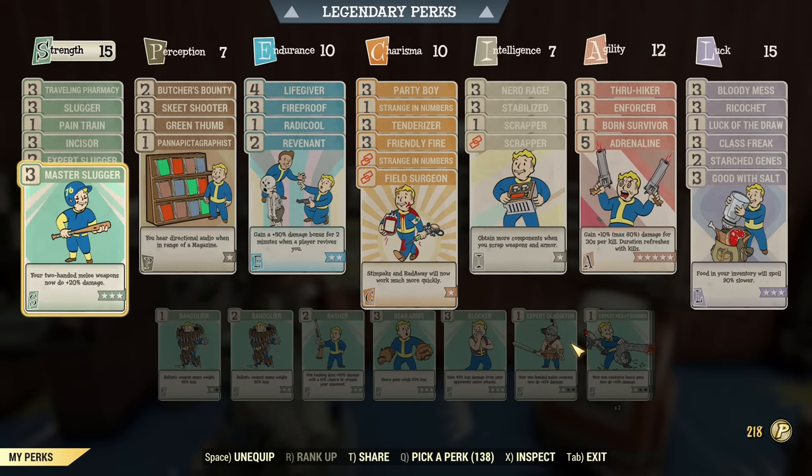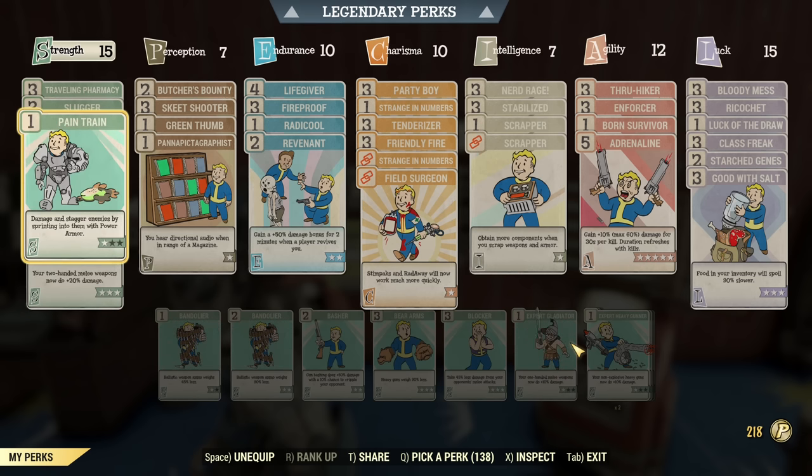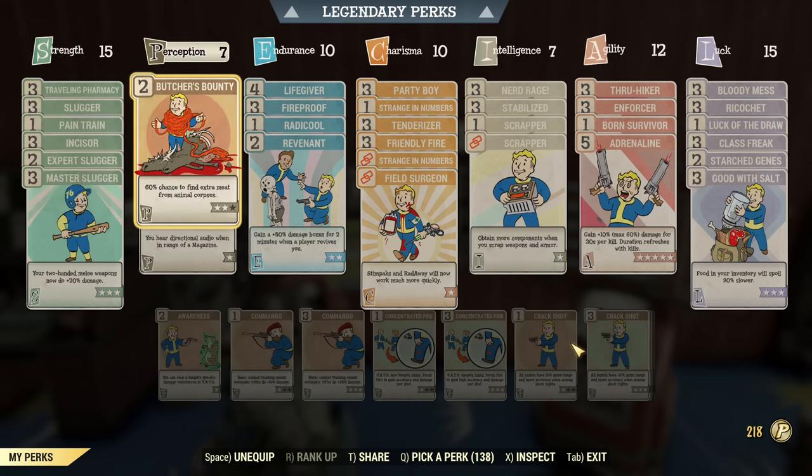These are my regular perks and we are focusing on damage. Slugger perks, Incisor, one rank of Pain Train as we are using it — sprinting in power armor into our enemies. Why just rank one? It's mainly for the different collision and animations so it's easier to run through the crowd. It's not as much for its damage, but for that. And Drowling Pharmacy as I like to carry a lot of chems — not necessary, but handy.